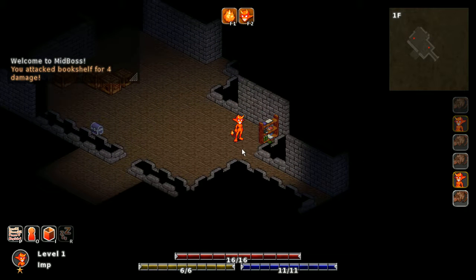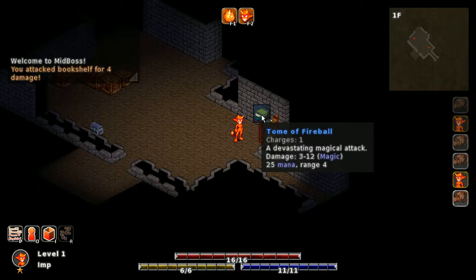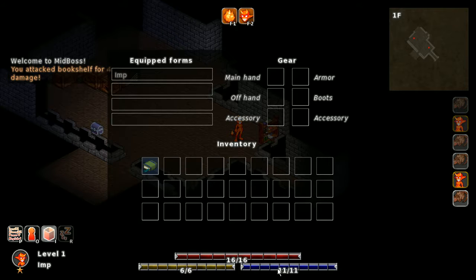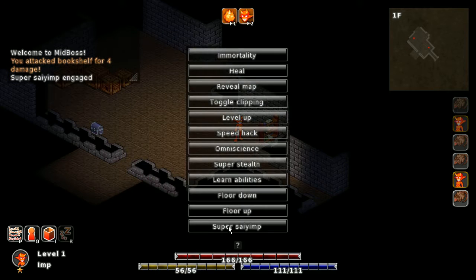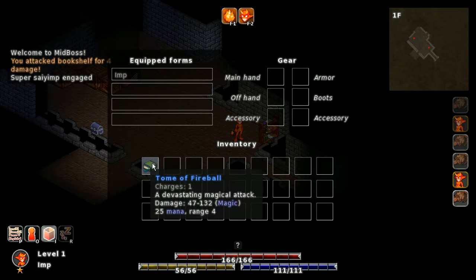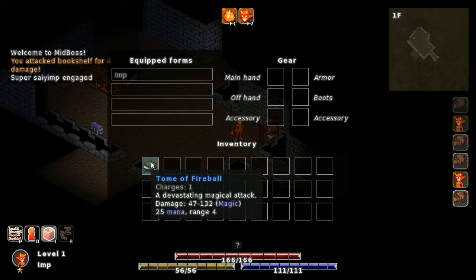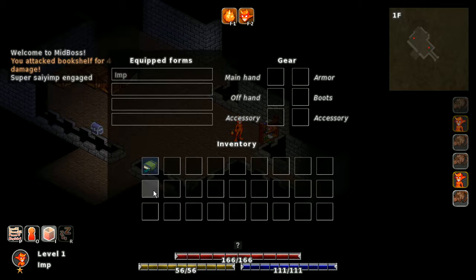Yeah, that worked — you can see it dropped something. It's a Tome of Fireball — one of the best items. Although it only has one charge and I can't actually cast it because I am too weak and feeble. But now I can because I'm a dirty cheater. The game is still in beta and bad things might happen — the cheat menu is in the live build, it's just under F10, if you want to have a go at that. I don't take any responsibility for the game blowing up.